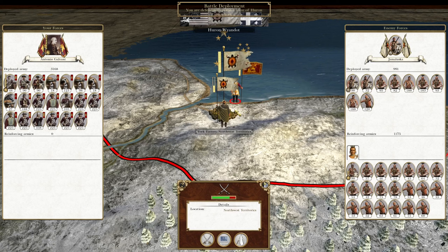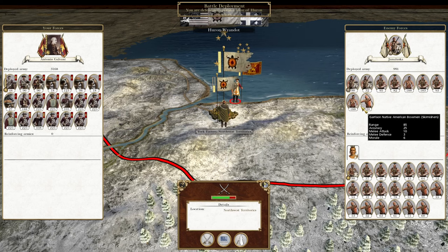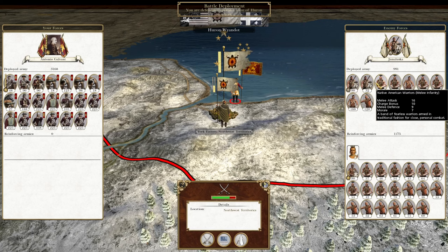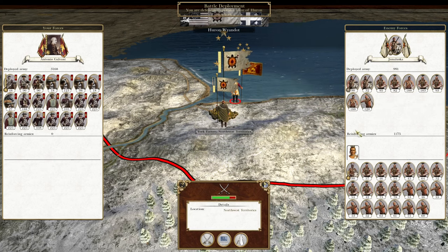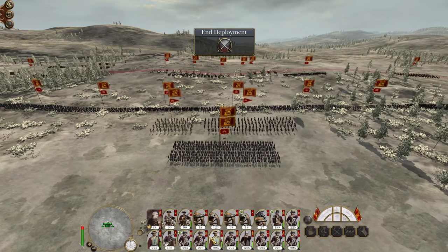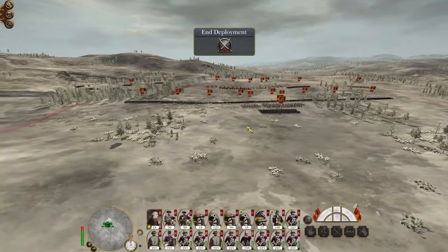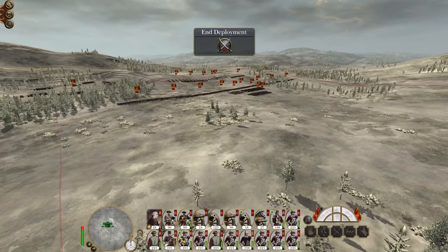The Huron have attacked us and they've teleported a bit, but it looks like they're quite badly depleted - their economy is shrinking. This is the thing with the Native American factions: because their economic growth penalties are so strong, if they just stagnate their economy just shrinks and shrinks. To the point at which they can't sustain their armies, so they have to constantly be expanding. The city that produces 1,000 gold will next turn be producing 974 gold a turn.